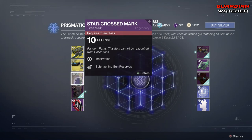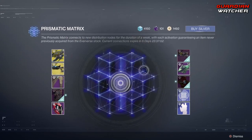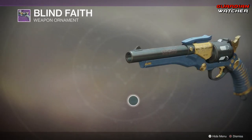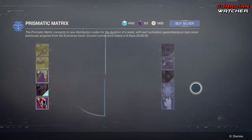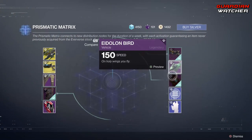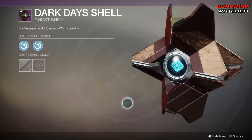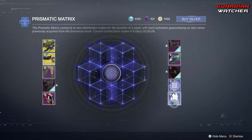Then we have a Titan Class Armor, a Hunter Chess Piece, and a Warlock Helmet. Then on the other side we have the Blind Faith, which is the ornament for the Trust — looks pretty cool. Then we have a Vehicle, a Ghost Shell, and then we have a Parthenon Projection, as well as the Cringe Emote.